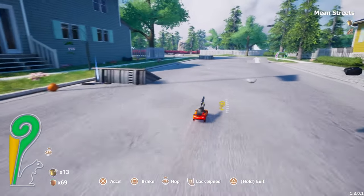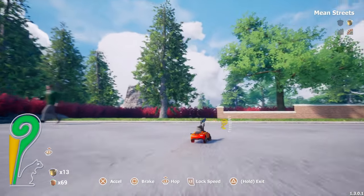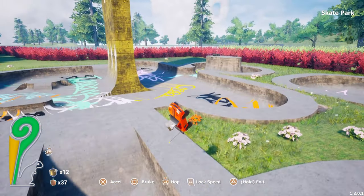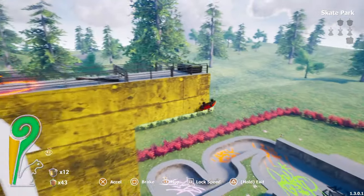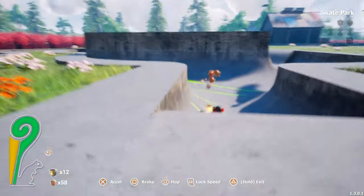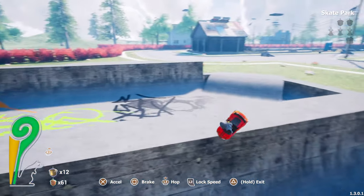Speaking of the car, it's the first vehicle you'll unlock and makes it much easier to get around. It controls well and feels solid like an RC car. One of the highlights is that you can zoom through a skate park collecting acorns as you go. When you get some air, you can rotate the car mid-flight while staying inside it. There are additional vehicles to unlock, but I won't spoil them — there's a lot to discover and I think it's best experienced first hand.